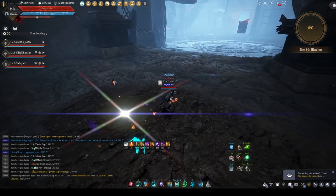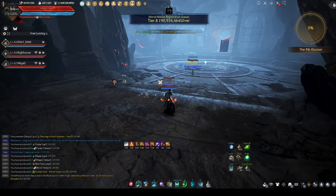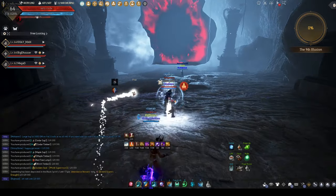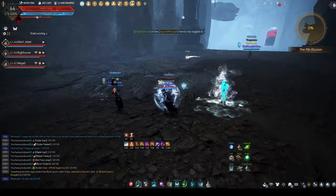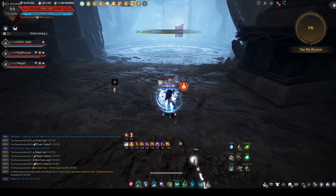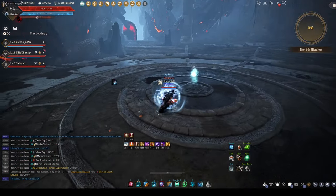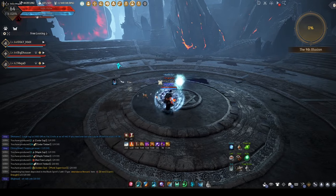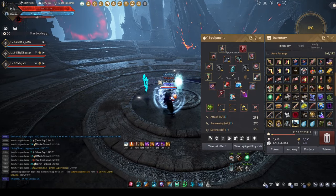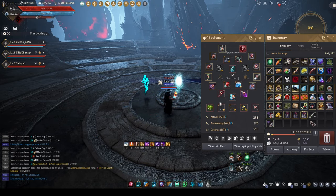Come over here to the north base. You guys get all that? Just collapse as soon as Kudum spawns, and once the boss spawns, just go to the north and we'll go from there.